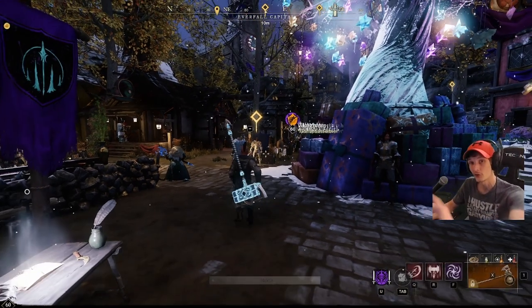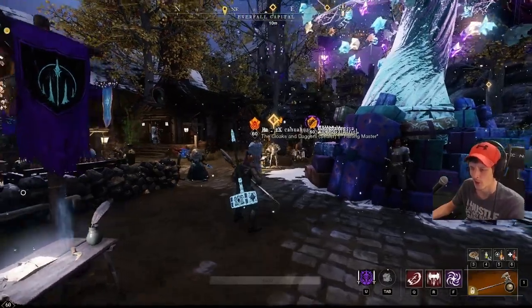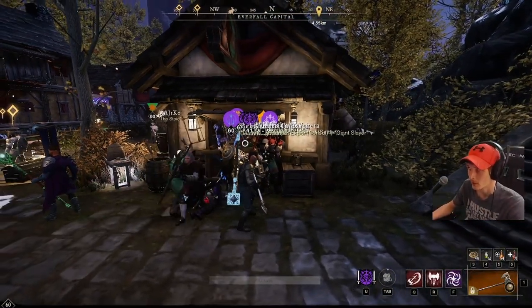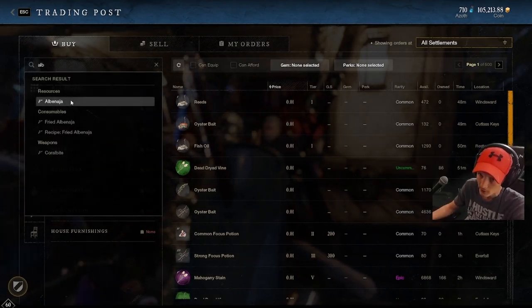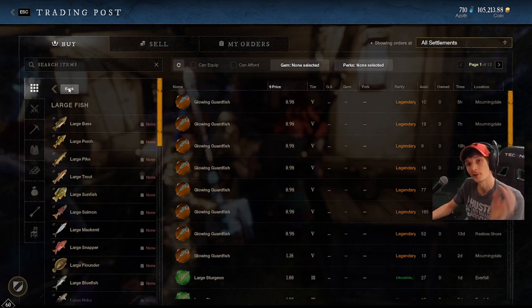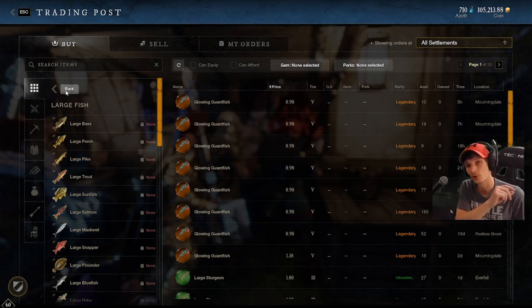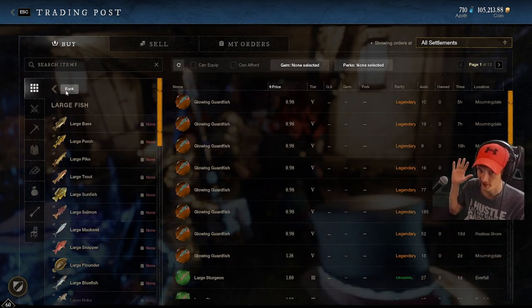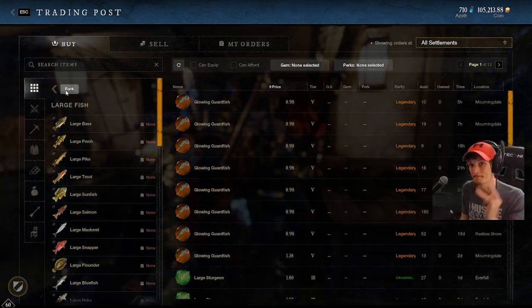One more thing to keep in mind: they're going to be fixing the focus food this patch. The plus 40 focus food's legendary version was using the wrong legendary ingredient, so it was essentially useless before. That's being fixed this patch, so if you want to make some money, stock up on that ingredient — it could be very profitable once the fix goes live.